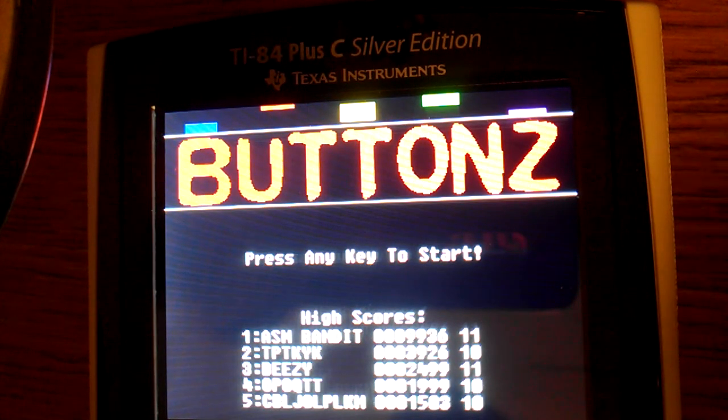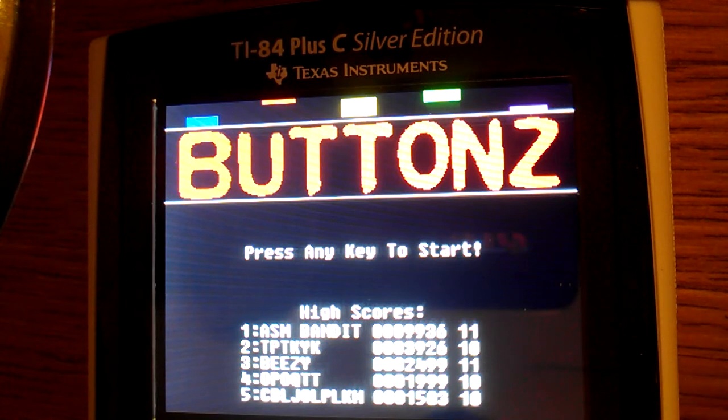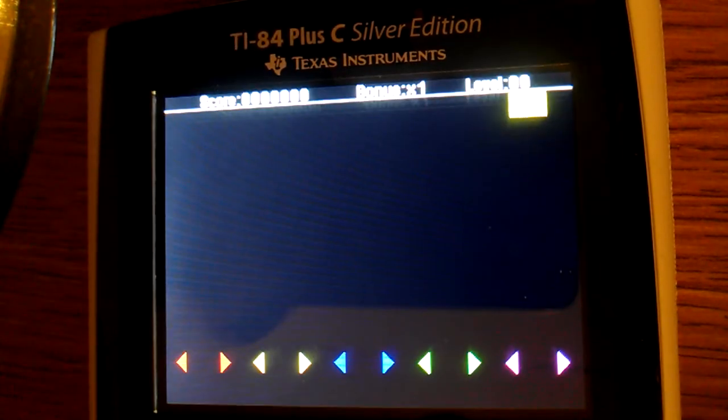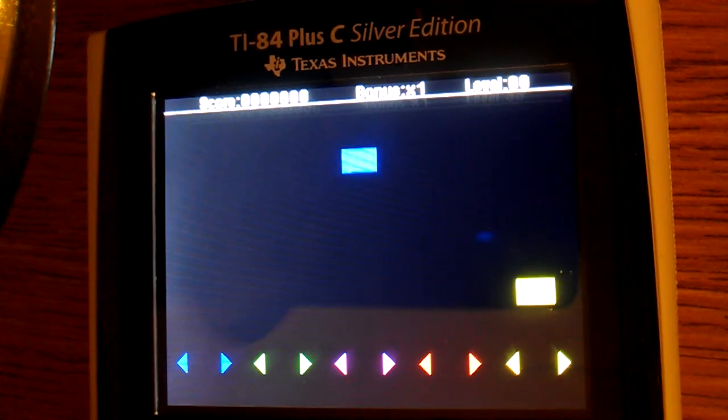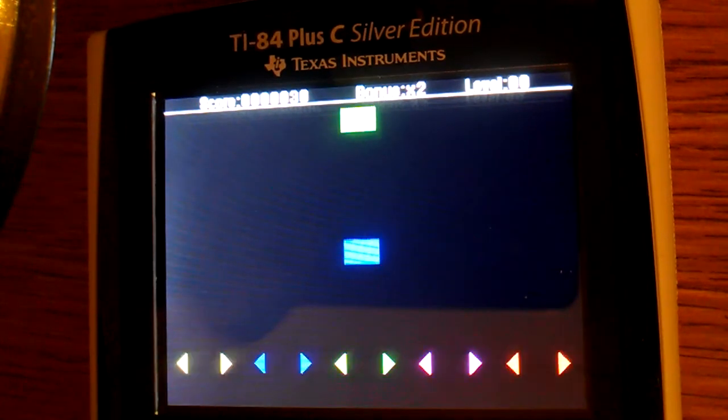The high scores now contain the level that you made it up to, so you can see how far you got. In this version, the higher level you're at, the more points you'll get.